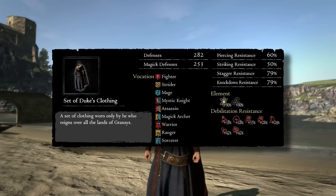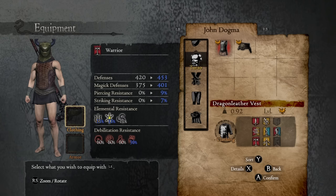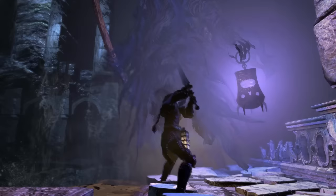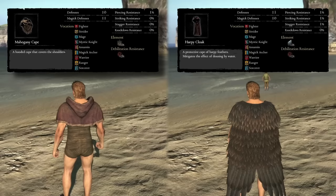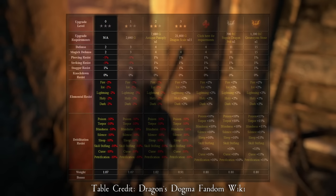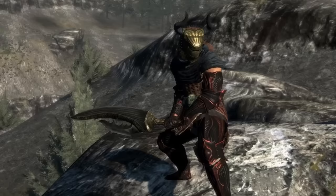Upon completing the main quest on hard mode, you'll be rewarded with a set of Duke's clothing — this armor has weirdly high stagger and knockdown resistance. For your cloak, your options are more flexible; prioritize a cloak that gives resistances to a debilitation you're lacking in. Sleep resistance is very useful for the entirety of the game, so Mahogany Cape and Harpy's Cloaks are good options. Make sure to get the Tattered Mantle from the Tainted Mountain and dragonforge it — it starts off with very poor resistances but becomes a very well-rounded cloak once fully upgraded.